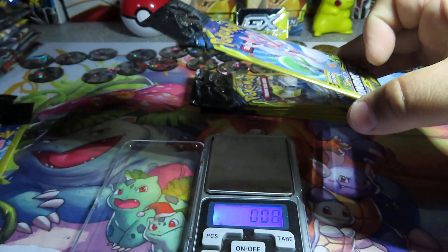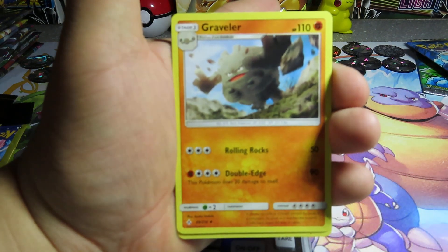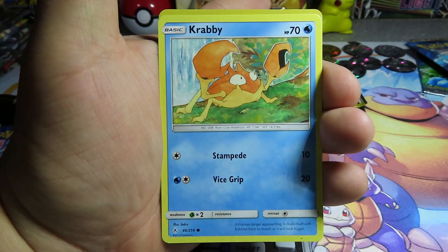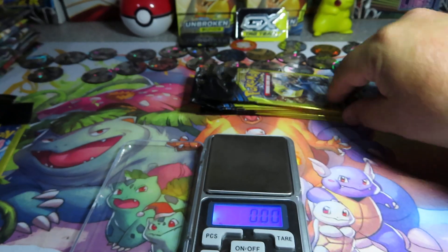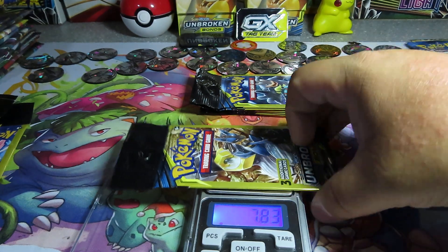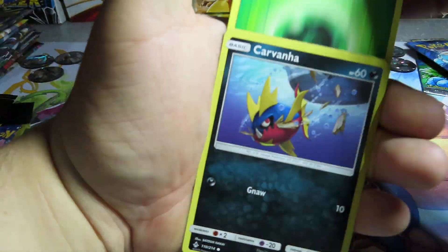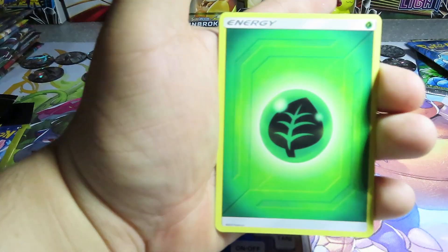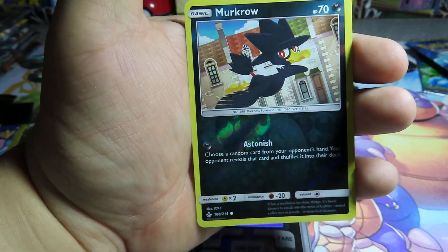776, 778 - alright. We got a Graveler, a Crabby, and a reverse Wartortle. Then a 783, a little heavier - we got a Leaf Energy, a Carvanha, and a reverse Muk.